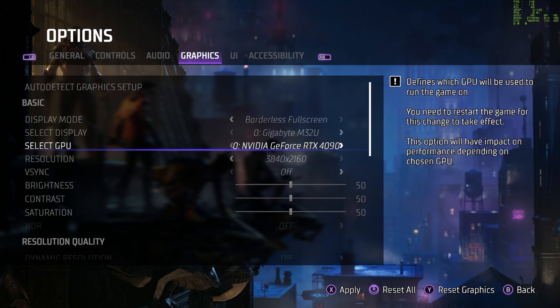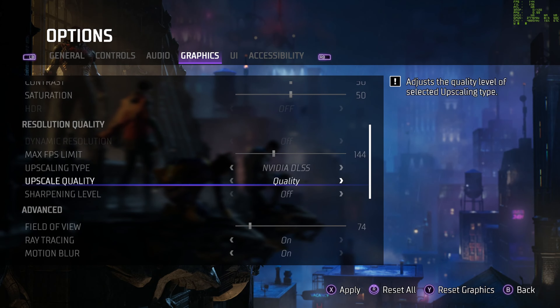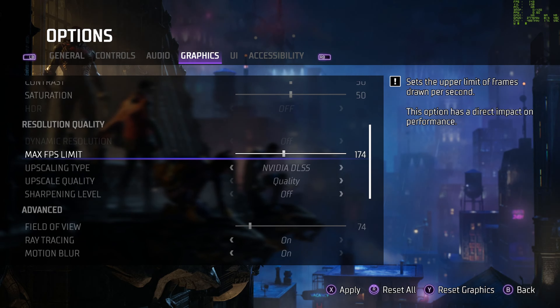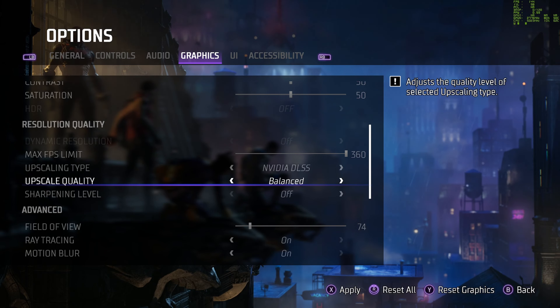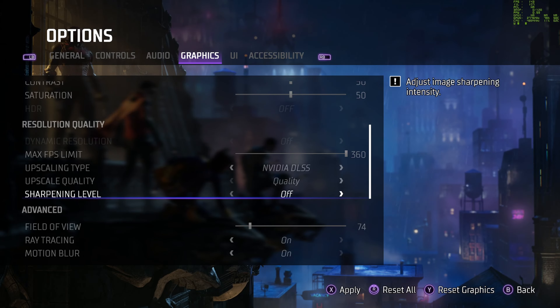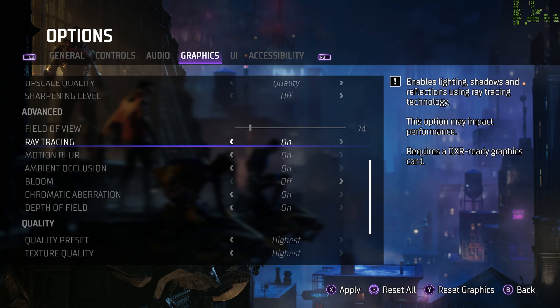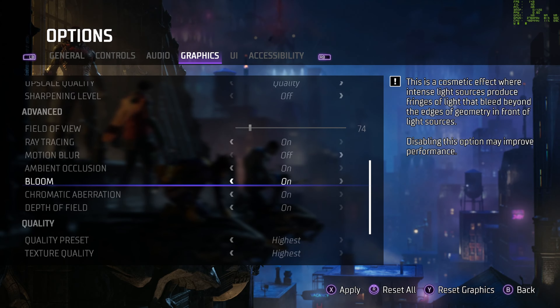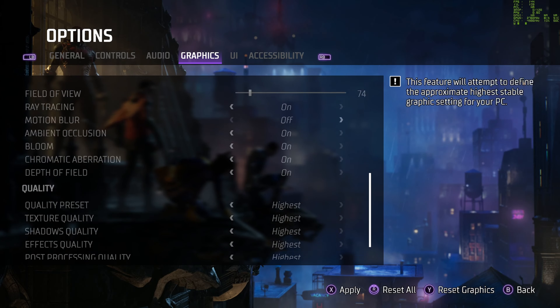We're going to be using a GeForce RTX 4090 and we're going to crank this thing all the way up and see what we can do here. Currently I have my frame rate set to 144 to match my monitor, but we're going to switch to DLSS. Obviously you have the usual suspects here. Quality is going to give you the best quality, with ultra performance giving you the best frame rate. We're going to go with quality. If you have frames to spare, you should be running on quality.